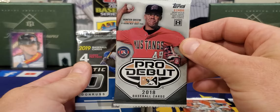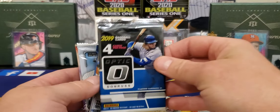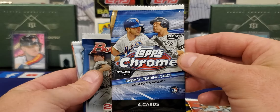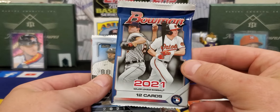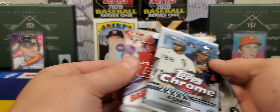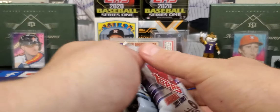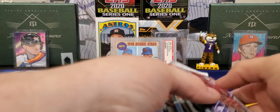That's a product I have never ripped. We've got 2018 Pro Debut — a lot of nice stuff in there. We got some 2019 Optic, looking for some very nice rookies there. There's that Bowman hobby pack. We got last year's 2020 Topps Chrome. We got another hobby pack of this year's 2021 Bowman and 2021 Series 1. Probably should do that 2021 Topps Chrome and finish with the two Bowmans.